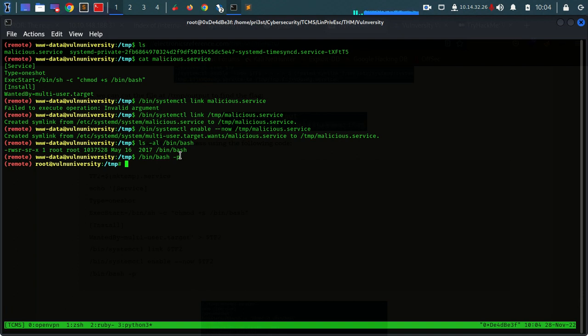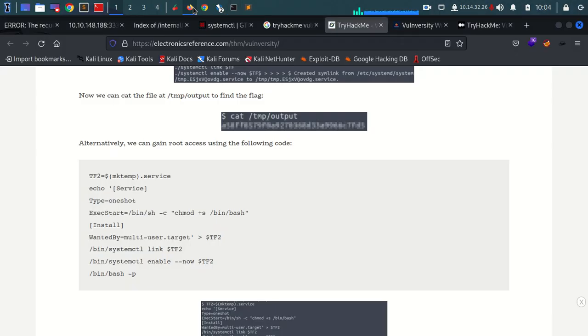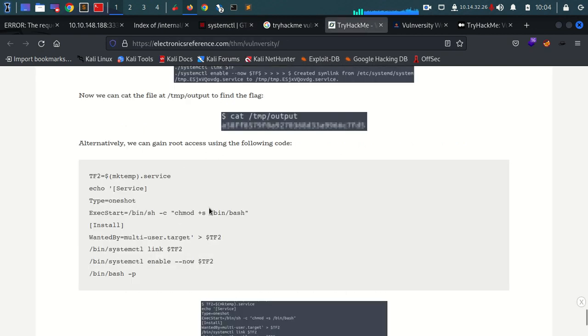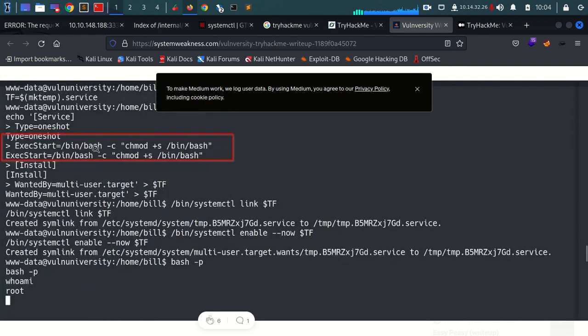Linpeas picked this up pretty easily. Of course the syntax here might need some experimentation to get the exploit to work. But you know, you can always follow the walkthrough here, and we can see that actually there are various ways - like the one we used. Other people have just used the same command to change the /bin/bash file, but other people have simply chosen to read the root flag and submit it to TryHackMe.